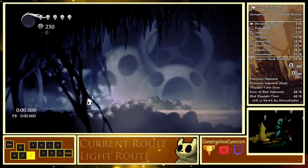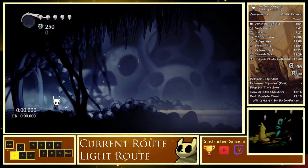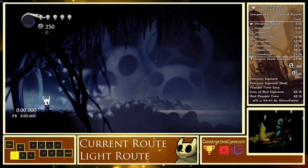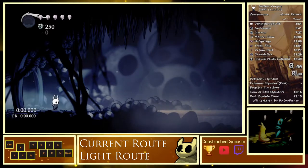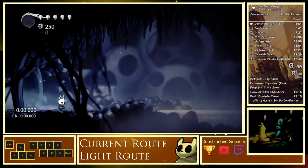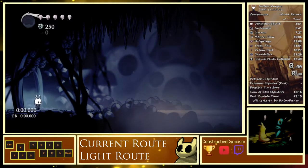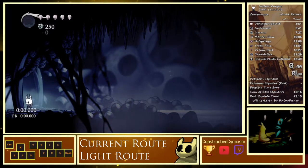Now for light route. Light route is a great beginner option — current world record uses it, until I have the world record in which case it'll be dark route. It loses about eight seconds and is more RNG prone, but you get a lot more geo and the carver hatcher is easier to handle. It's personal preference, but I find dark rooms infinitely more fun and they're faster, and the point is to be fast.